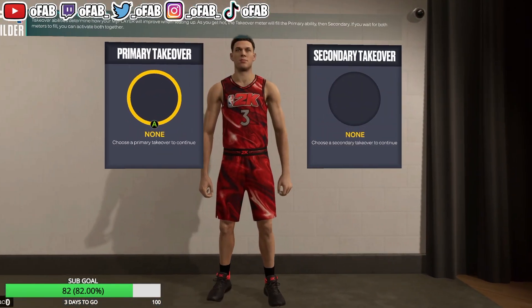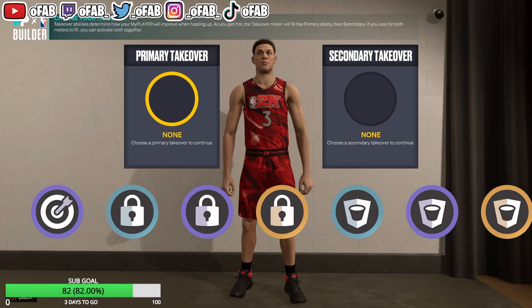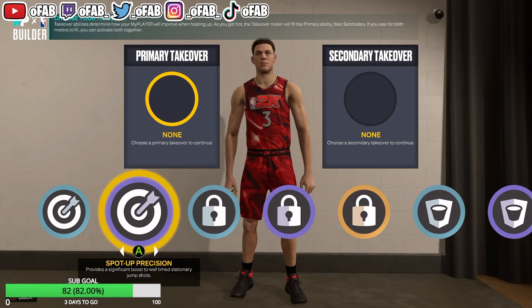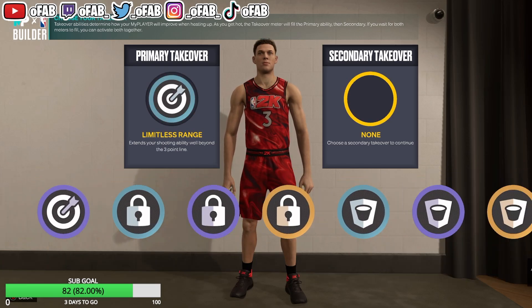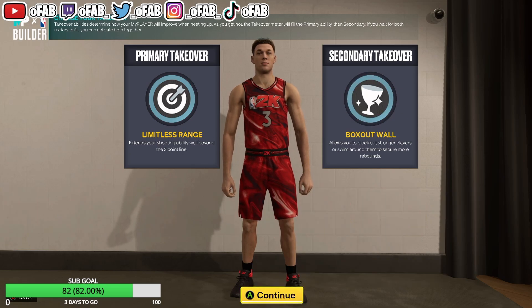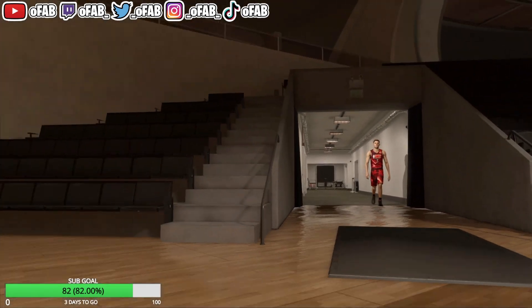With the takeovers, you get pretty much every badge — Sharp, Lock, Rim Protector, Glass, everything. We're going to go with Limitless and Glass as our takeovers. Let's see what we get with Limitless and Box — that wall — and see what comes up.